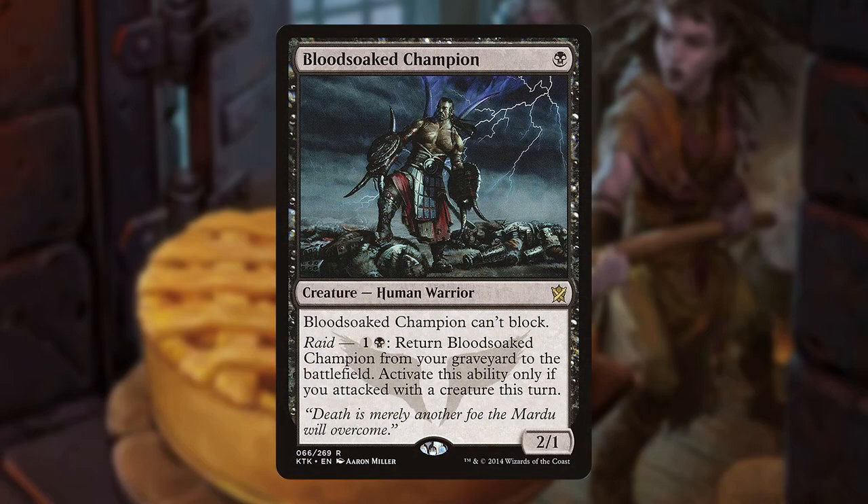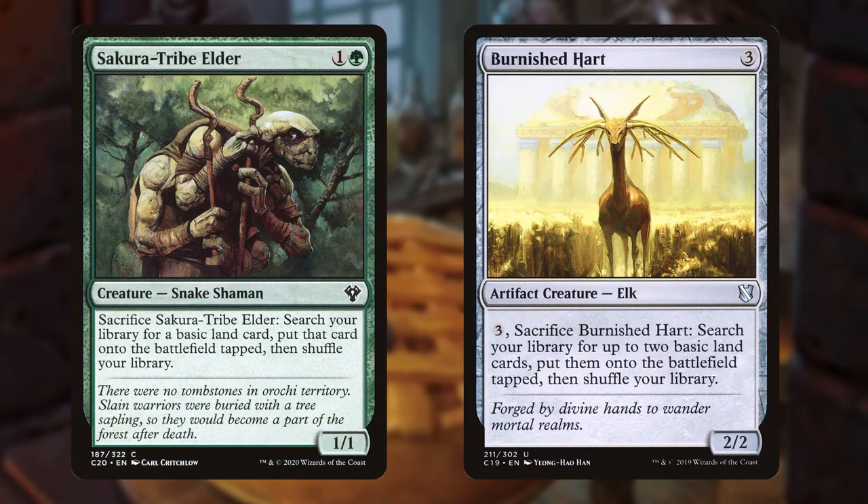Blood-soaked Champion is a 2/1 for a single black that can't block. He also has raid, so if you've attacked with a creature this turn you can pay one and a black to return him from the graveyard to the battlefield for multiple uses. Sakura-Tribe Elder can sacrifice itself to snag us a land, as can Burnished Hart, though the Hart requires a small mana investment but makes up for it by grabbing two lands instead.